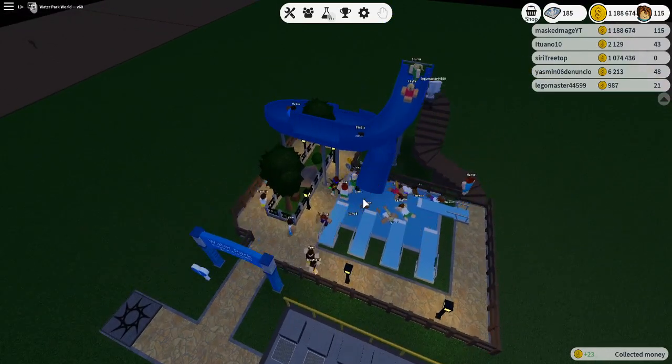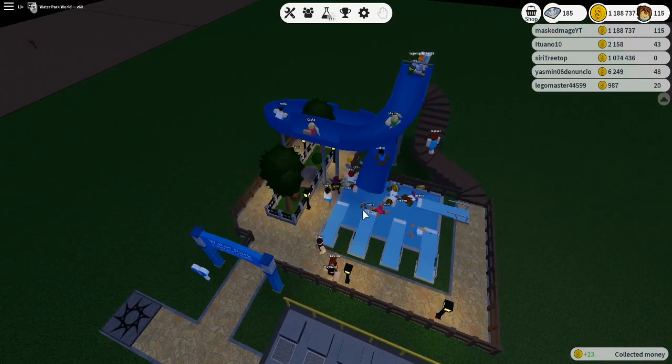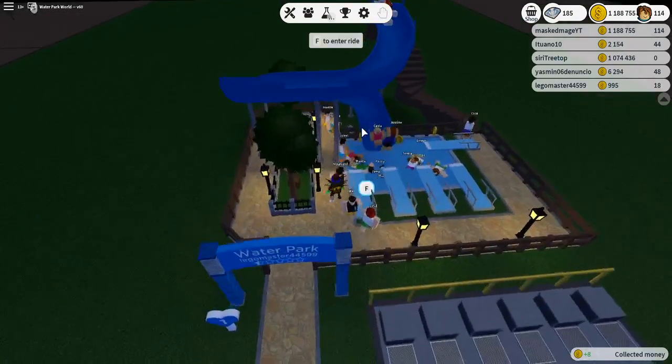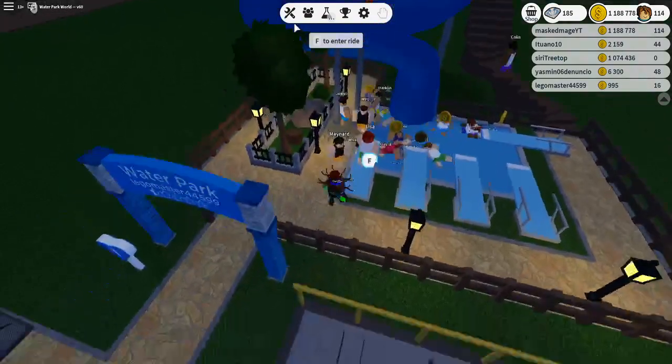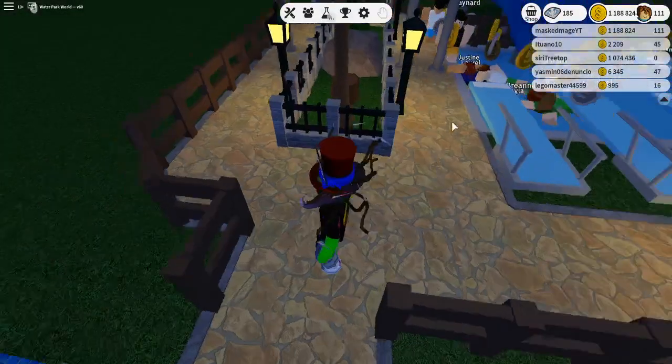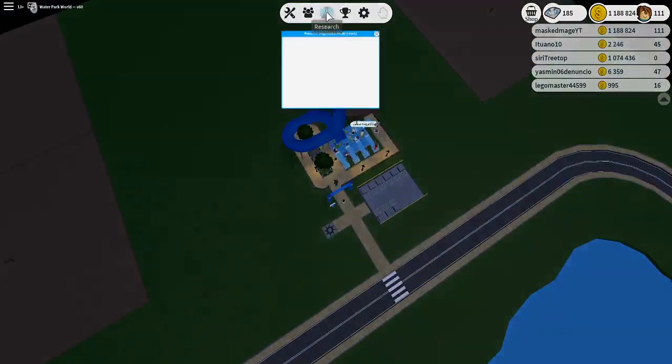Now you see the slide is just cranking out the money, and that is how you basically get a ton of money. One other thing you need to do is go up in your park management and turn your money collection mode to manual, and you just farm out all these people.